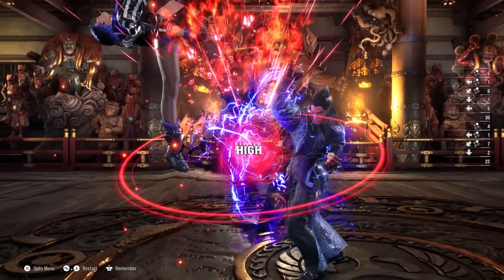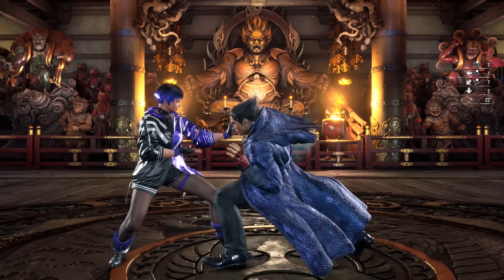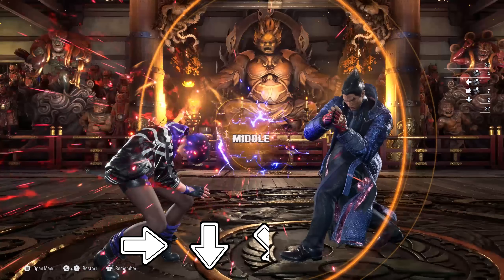It is also worth noting that you can do a perfect electric by skipping the neutral, by inputting forward, down, down forward, plus 2.